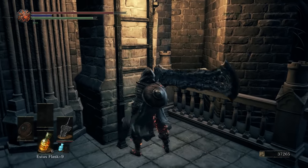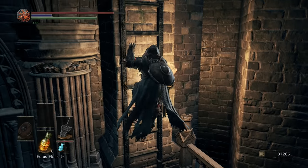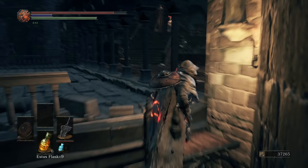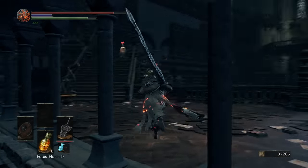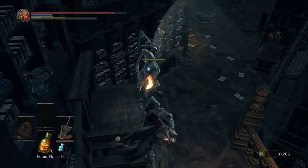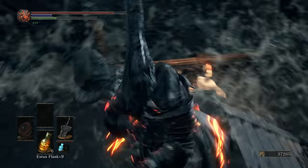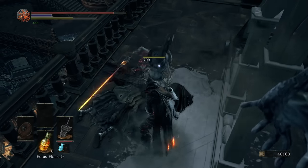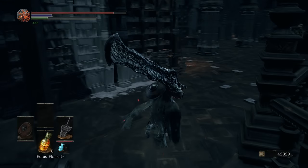So from here we'll take the ladder back up. This was back where we were fighting the sage earlier. I would just suggest running past this stuff — it's not a major concern. We'll kill this one thrall, actually, why not? We're here. We'll just plunging attack and take everything down because the weapon can do that.